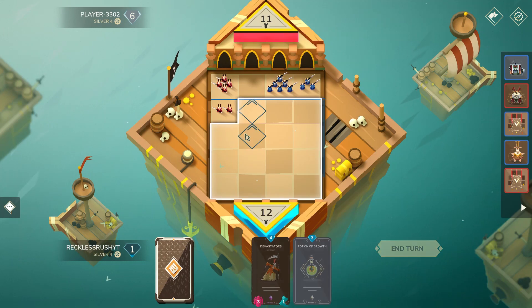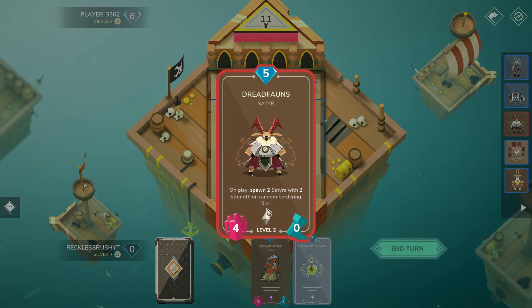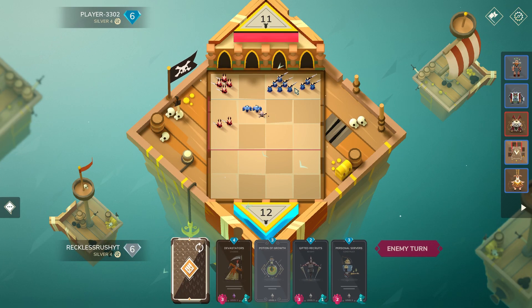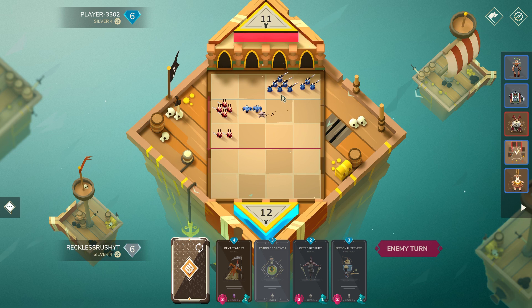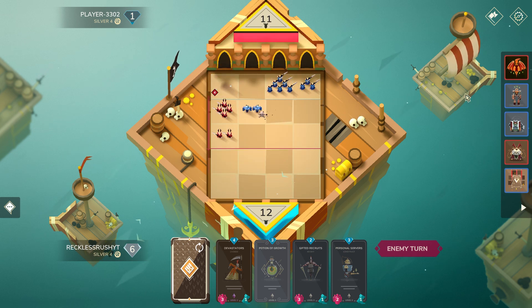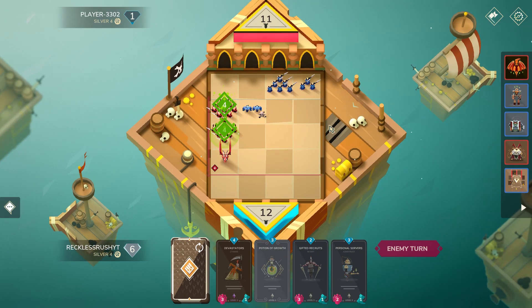Now where do I want to play Green Prototypes? Since this unit is so buffed I actually want to defend it. Also keep in mind they played this on turn five mana when I already had quite a bit of pressure on them — that tells me they don't really have the resources to defend. And you can see they don't have the resources to defend here, so yeah, looking like a game.